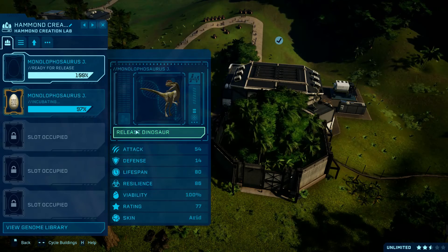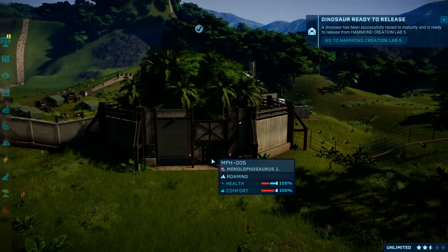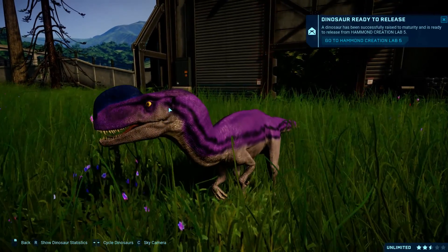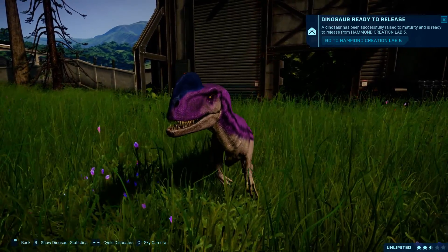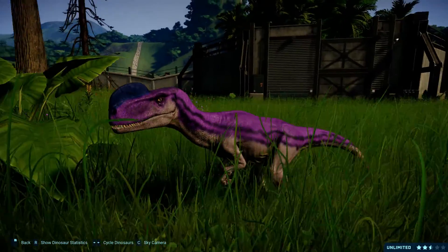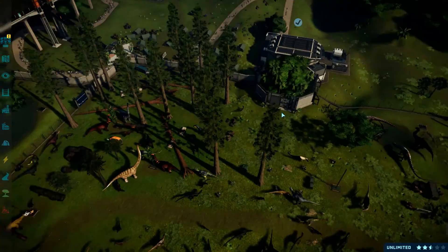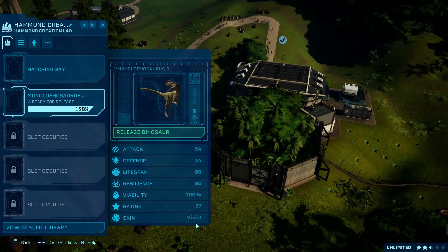The arid skin is hatched, let's check it out. Look at this — it's pink with a navy blue on its frill. The bottom is like a beige, or pinkish beige.